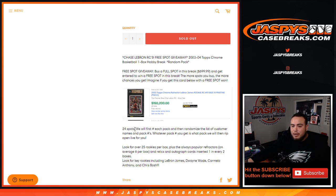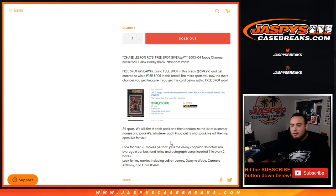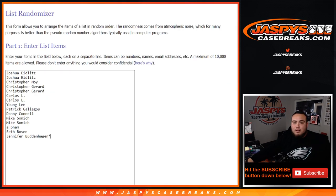So 24-spot break, we only sold 23. First we will number each pack, open up the box, number each pack, randomize the list of customer names and pack numbers — whatever pack you match up with is the pack we will rip for you live. Look for over 25 rookies per box, plus the always popular refractors — on average six per box — and relics and autograph cards inserted one in every two boxes.